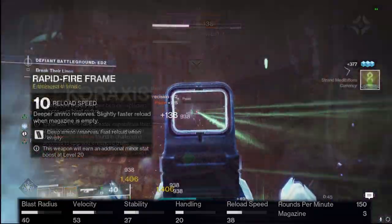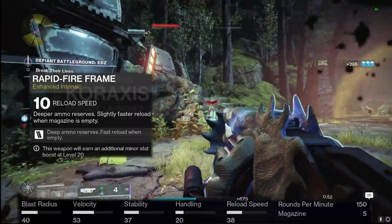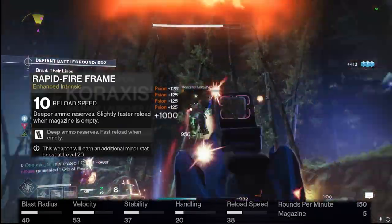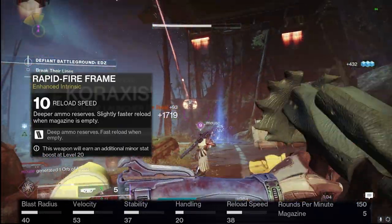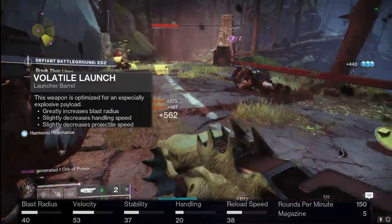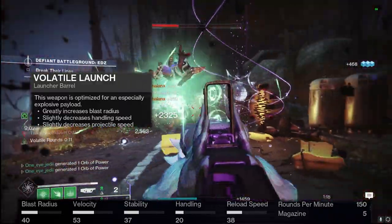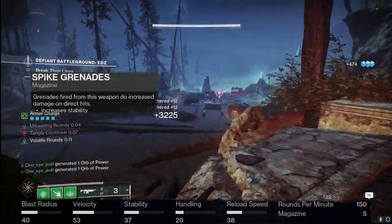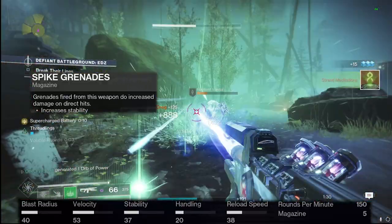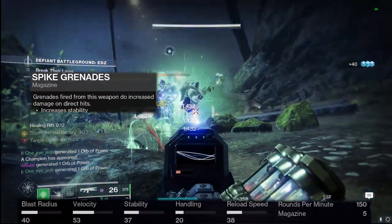Moving on to the PvE side of things, we're going with the Reload masterwork, giving us five rounds in the magazine, 38 reload — which is super fast for a grenade launcher — and 40 blast radius. Again I'm going with Volatile Launch: the jack-of-all-trades barrel for grenade launchers, giving blast radius, handling, and projectile speed. For the second column I'm going with Spike Grenades for increased stability, and grenades that do direct hits deal increased damage, letting us juice bosses and champions in harder end-game activities.